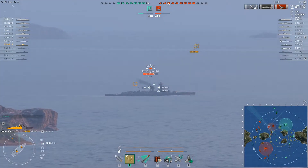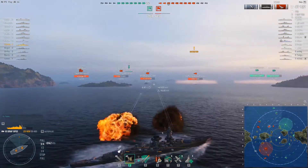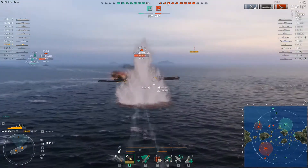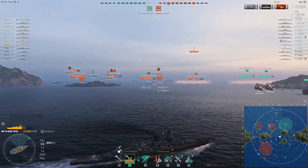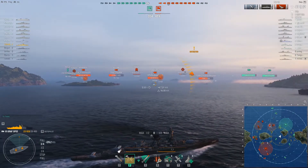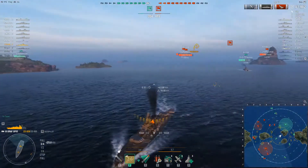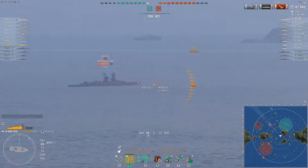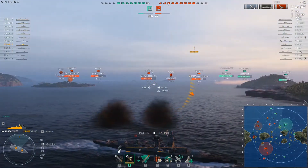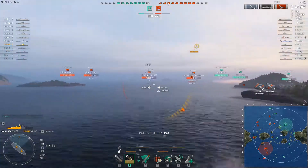Now here's the third Graf Spee this match, and he is showing me a perfect broadside, so of course I'm gonna take a shot. As I've said, this ship can citadel itself — however — what the heck? Not sure what happened there, but I get one overpen and I guess a pen into one of his turrets, so no citadels or even clean pens for me. I take another shot, this one turns out a bit better — I actually got some pens.